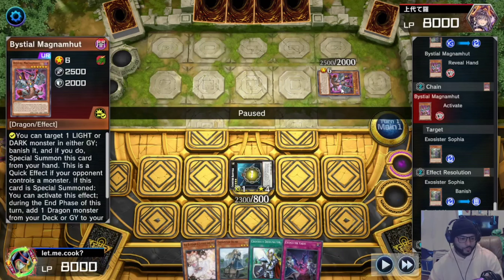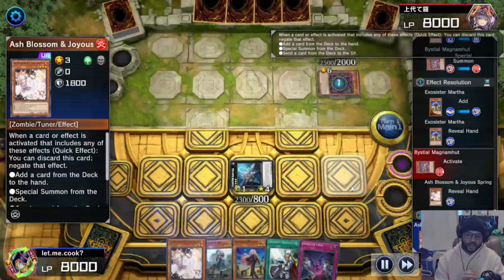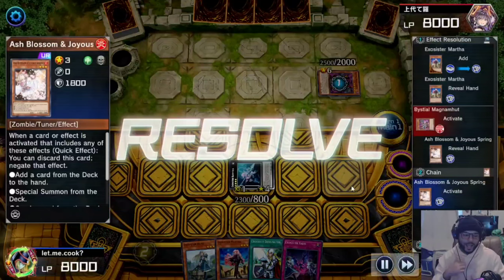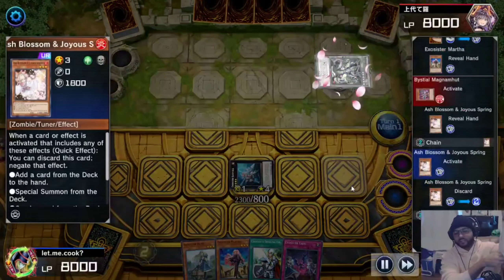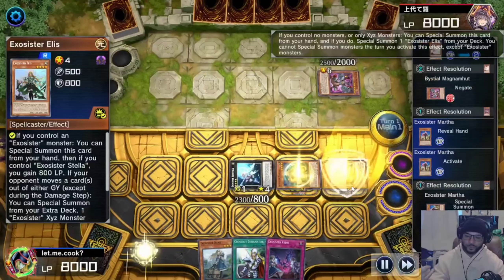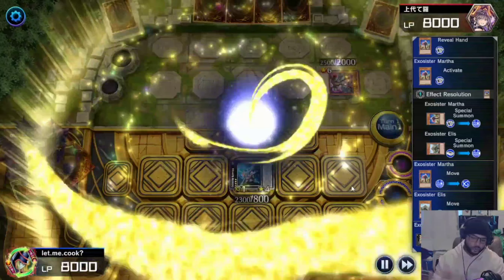They hit us with the Vicious Magna Hut — that's when I realized we're playing against Dragon Link, since they're one of the only decks playing Vicious right now. We don't care about our monsters being in the graveyard since they don't have effects there. We search out Martha, then Ash Blossom the Magna Hut so they can't search for dragons. We activate Martha, special summon the Alias from deck.